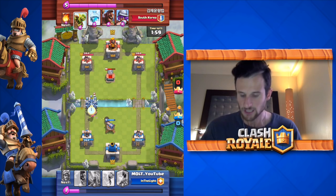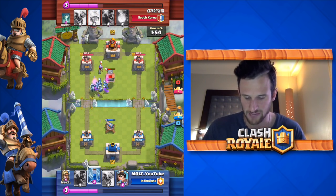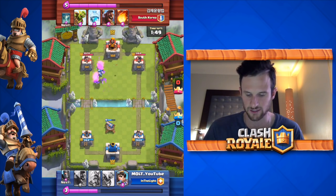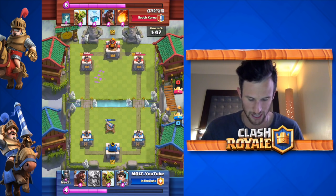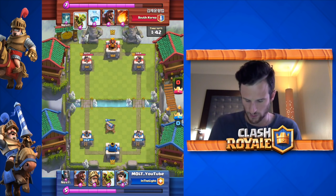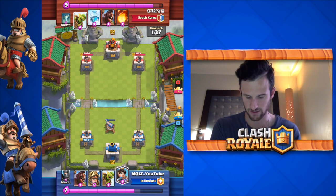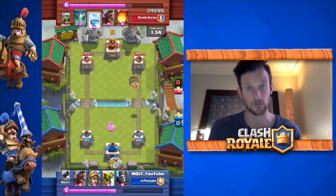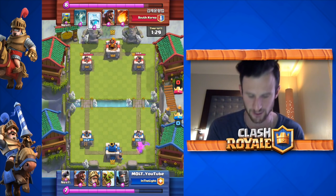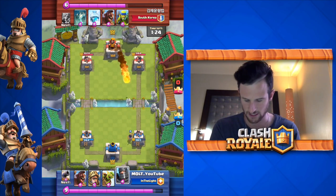That tombstone didn't take any damage from the princes. We do have our minion horde though — thankfully it gets in there, takes the tombstone out, then takes out the musketeer as well because we zapped it. Good trade right there. He does have more damage on his towers at this point, but we're going to slowly push. We know he has the hog so we've got to be careful. I knew he was going to use his goblin barrel shortly, so I had the princess ready — it's very important to know the rotation of your opponent's cards.